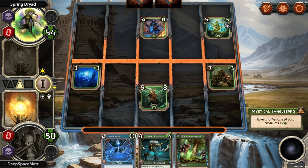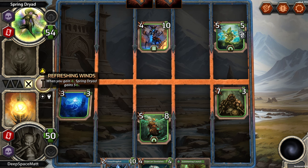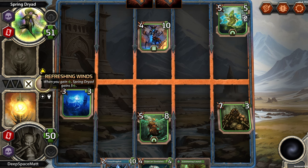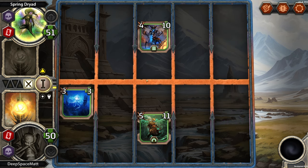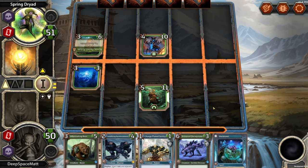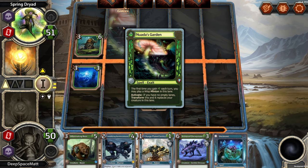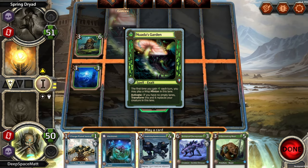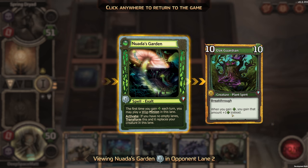Oh wait, I read that wrong. Is it when they gain health — it refers to them? Oh, that's great! Play Nuwata's Garden: the first time you gain health each turn, you may play a Wisp minion in this lane. Activate: if you have no empty lanes, transform this and it replaces your creature in this lane — it turns into a 10/10 Oak Guardian with Breakthrough. When you gain health, you gain that amount of plus 1 health instead.